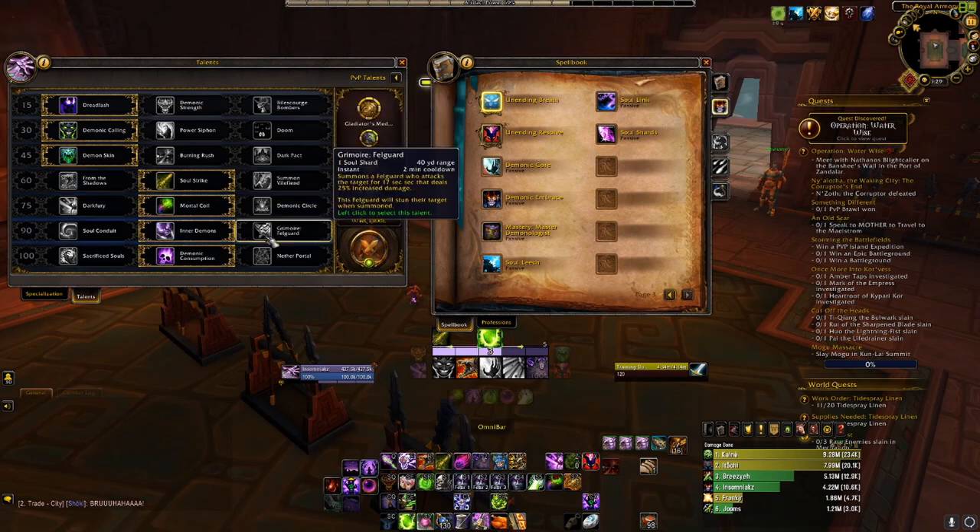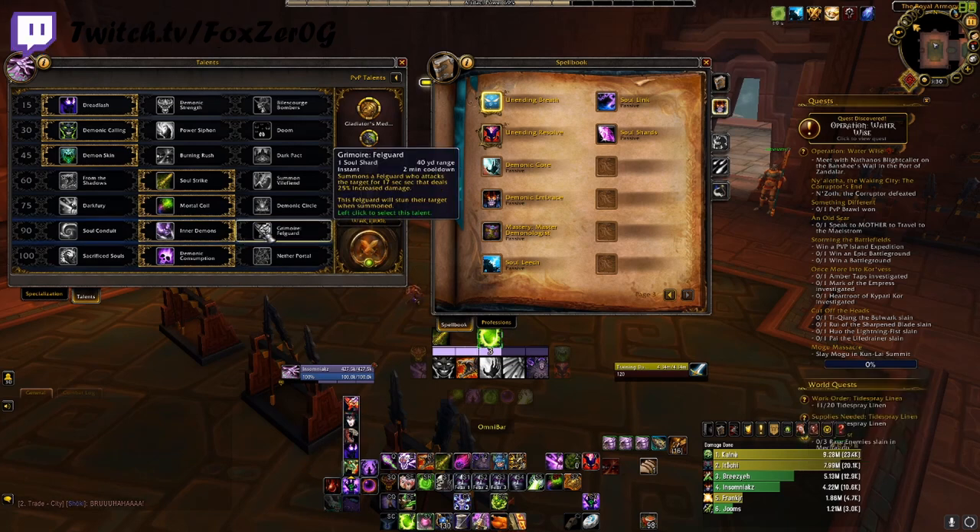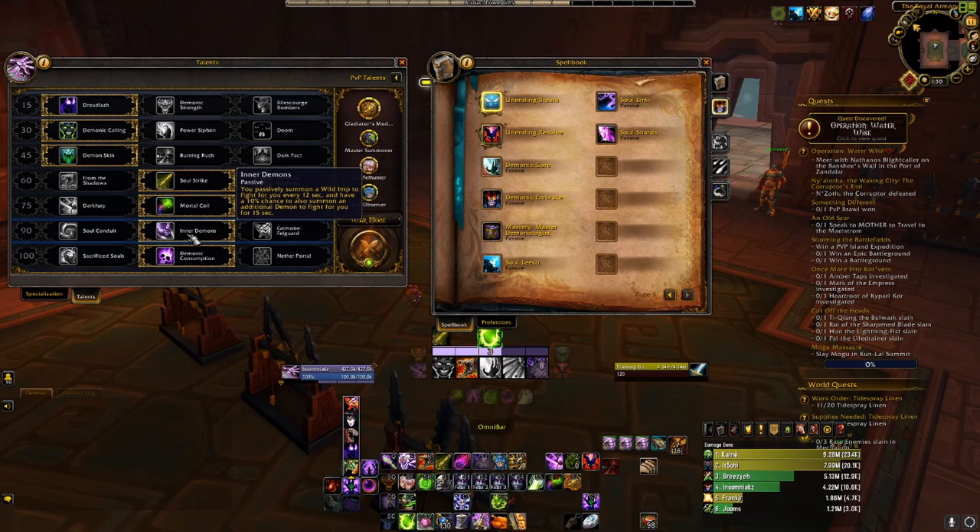Next we have Grimoire Felguard — costs 1 Soul Shard, it's an instant cast, 2-minute cooldown. It summons a Felguard who attacks the target for 17 seconds and deals 25% increased damage. This Felguard will also stun the enemy — so it pairs well with your regular Felguard and you can have both up. It is just a bigger version of your Felguard, but with a 2-minute cooldown you will see more DPS output with Inner Demons.